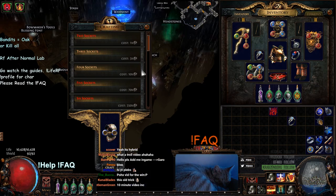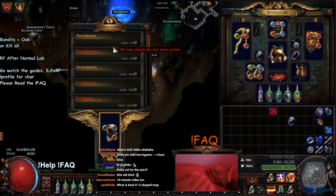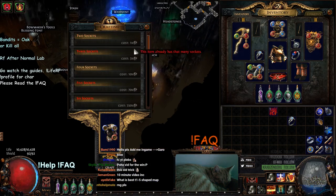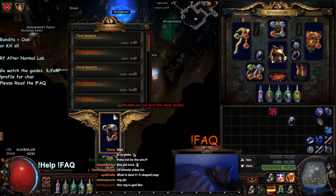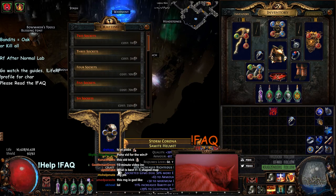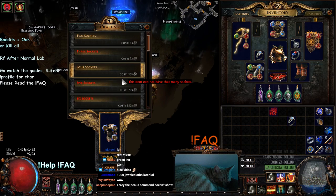By the power of editing, we now have a blue socket — just kidding. After many rolls, we finally got a blue socket. It only took like 600. No problem.